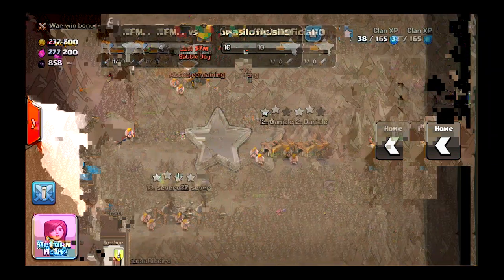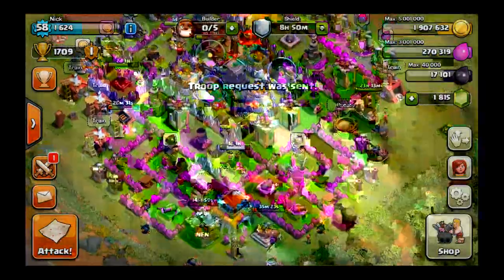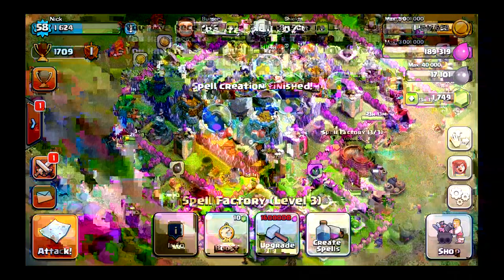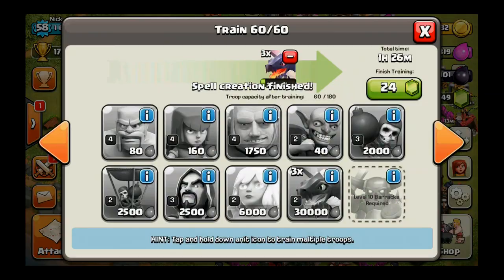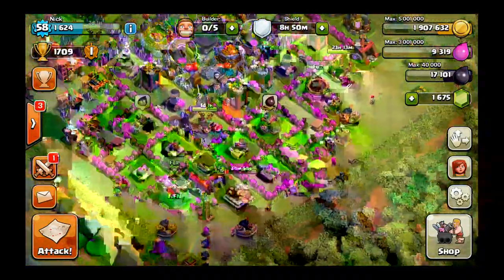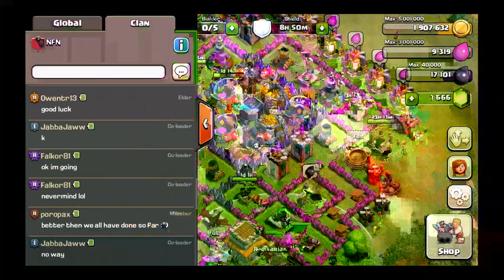Let's request some more troops and I'm gonna gem up my dragons, also gem up my spells. Should I take a heal? Let's take three rage. We got a dragon from the clan, that's good. Gem up these dragons, gem those up, gem that up. Full dragons. I gotta gem up my king — where is he? There he is, down here. 35 gems, wow, that's a lot. Alright, here we go.